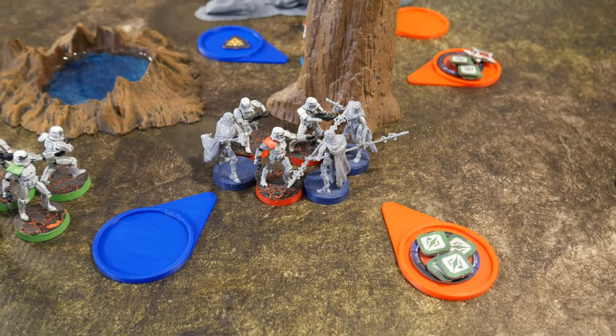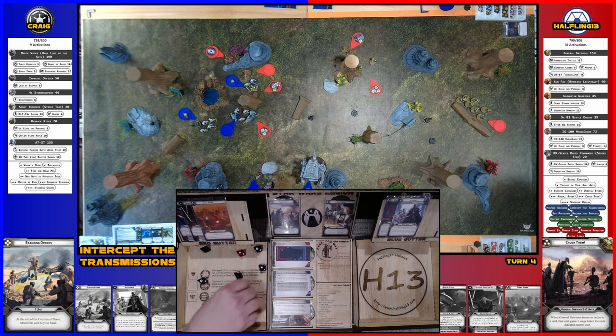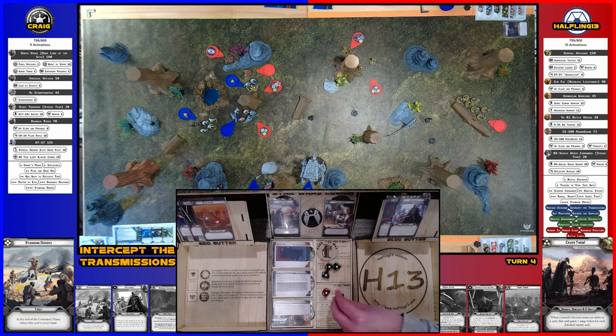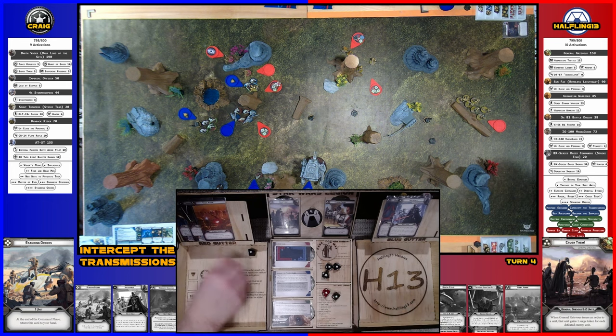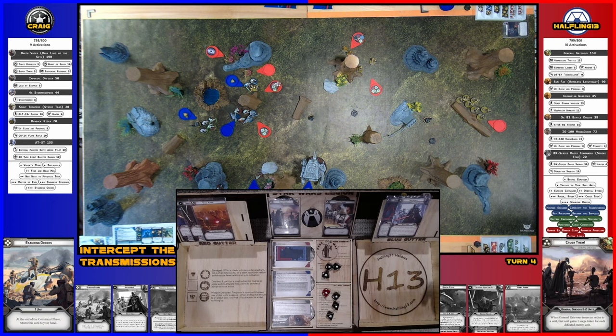Activating the Magna Guards — aiming then attacking the stormtroopers. Surging ahead and rerolling two with the aim — seven hits total. Rolling five saves — rolling all defenses: completely wiped out the unit.